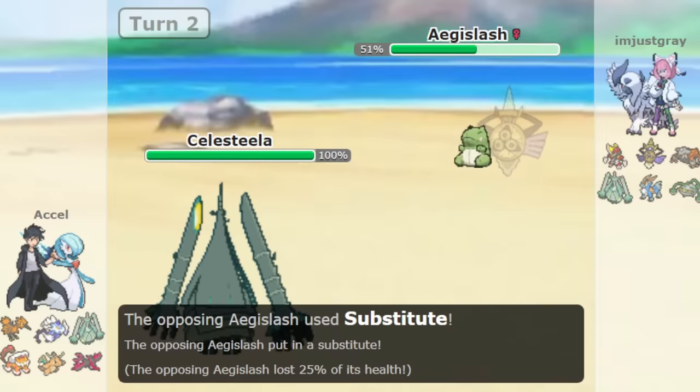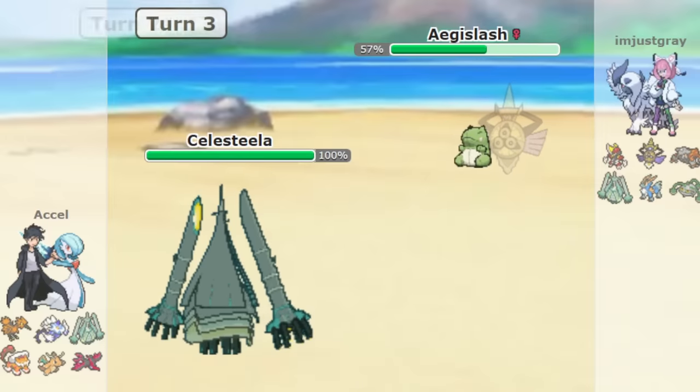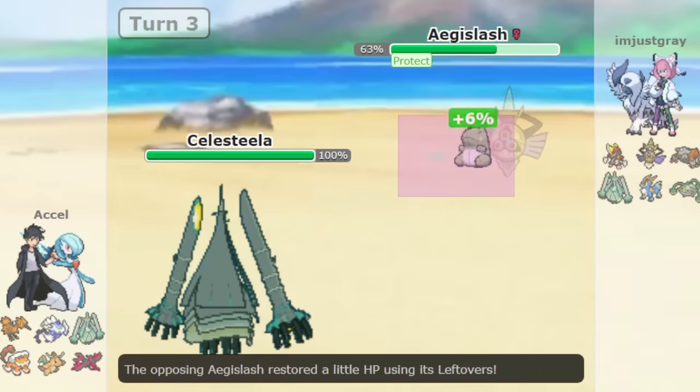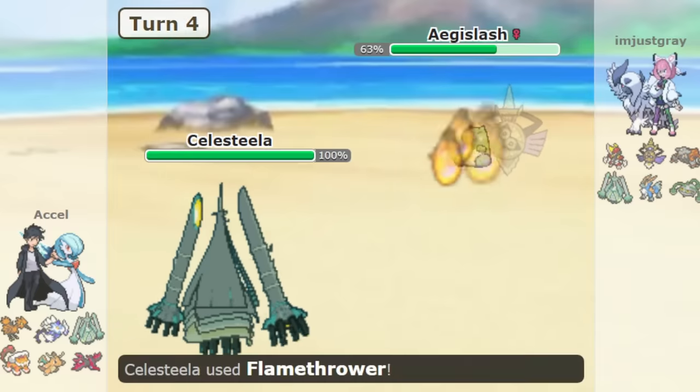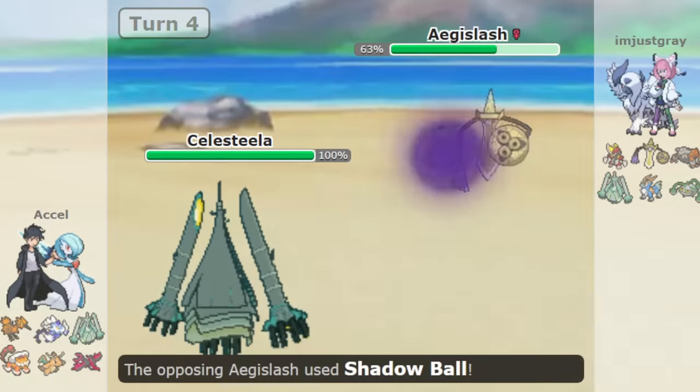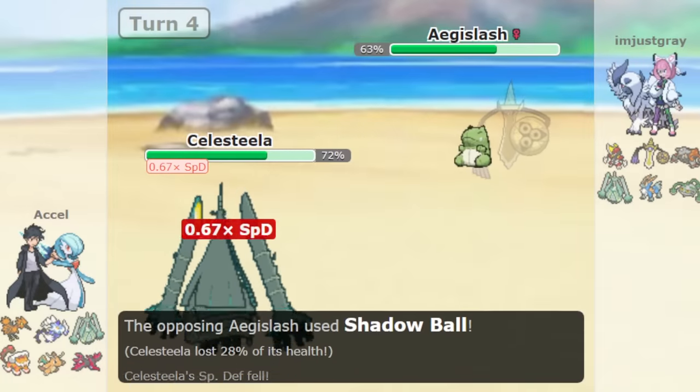Oftentimes access to Pokémon can actually be the biggest factor. You can have the theoretically best type of all time, but if not many Pokémon get that type, it doesn't mean anything. Similarly, you can have a theoretically bad type actually be good because it happens to have a lot of good Pokémon with that type.